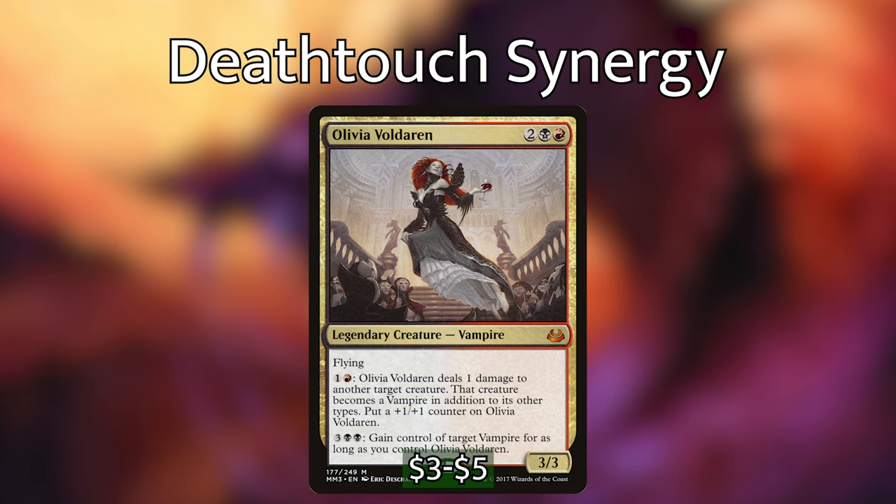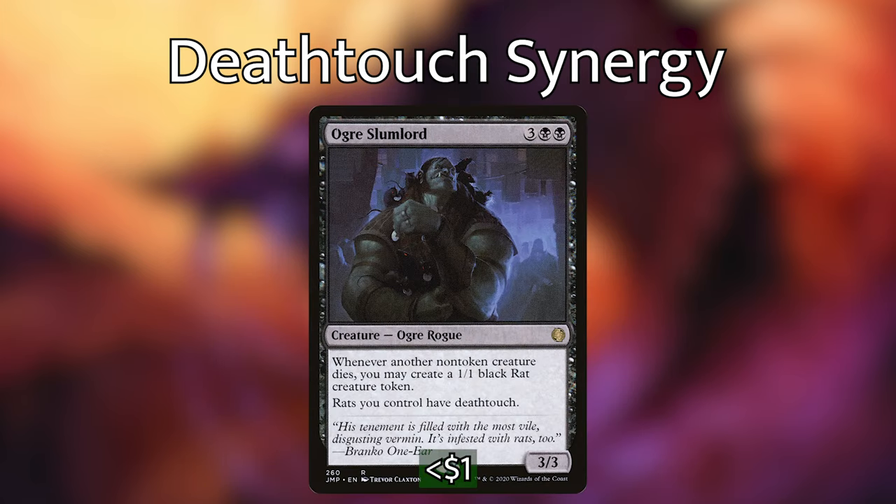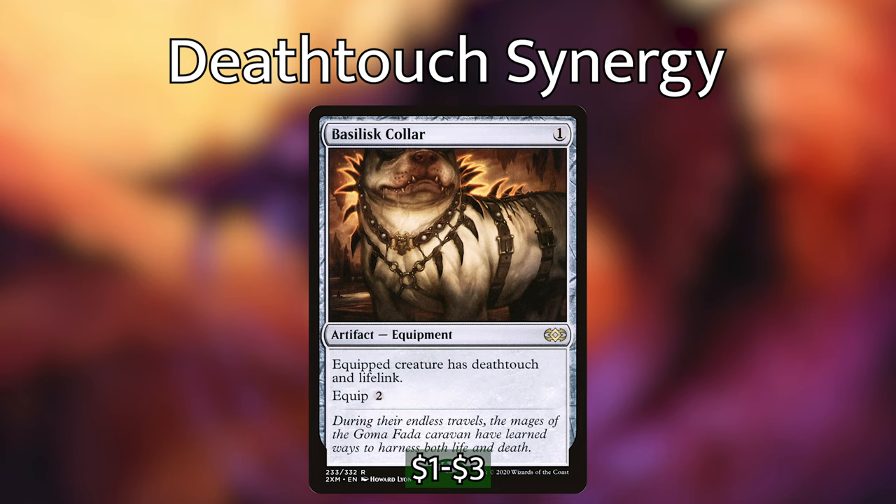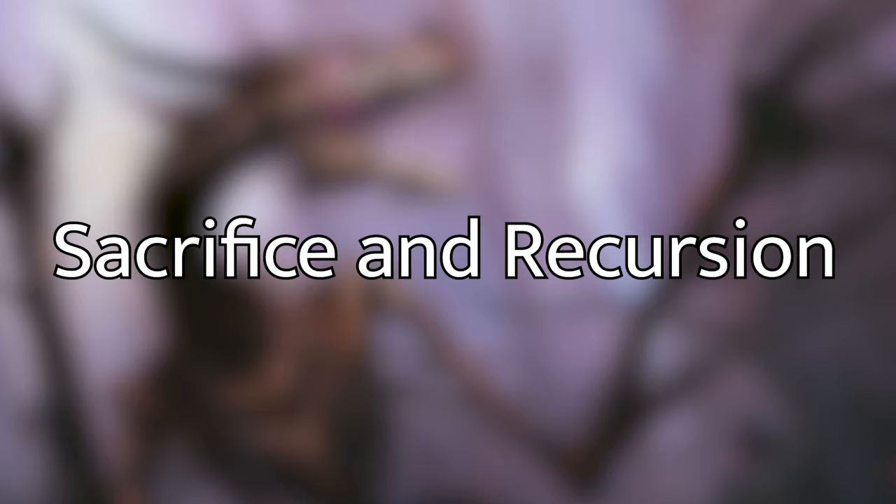We have a few more cards that get better with deathtouch synergies. Ogre Slumlord will make a whole bunch of death-touchers when other things die, and if Slumlord gets removed, our rats still have deathtouch thanks to Zagrus. Hooded Blightfang works amazingly with everything that has deathtouch and can even make our pingers take out planeswalkers just by pinging them, rather than having to deal combat damage like Zagrus requires. It also allows us to drain our opponents — overall just a very nice essential card to have in this deck. The last one is Basilisk Caller, which gives lifelink — a valuable resource to keep around with our pingers, and it doesn't hurt to have some redundancy in case our commander gets removed.